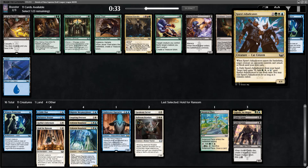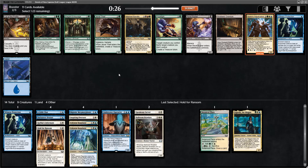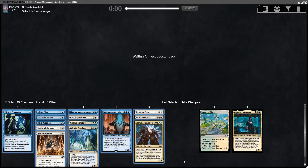A much weaker pack now — we already have a Paragon of Modernity, so let's just take the 2-drop counter. If I don't have many 2-drops in the deck, running a one-off Make Disappear isn't the worst. I've seen some good green cards going around this way. Overall, pretty happy with the way it looks — we just need some more of those 2-drops.